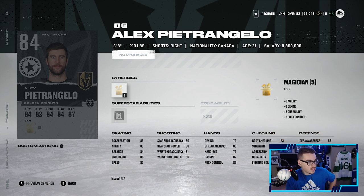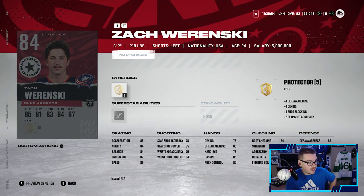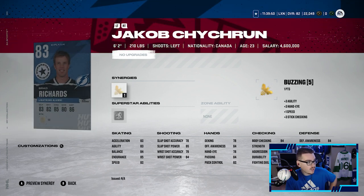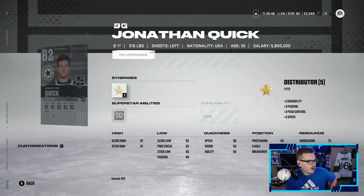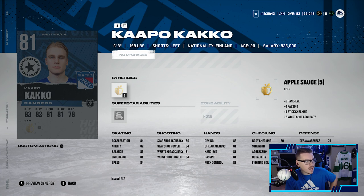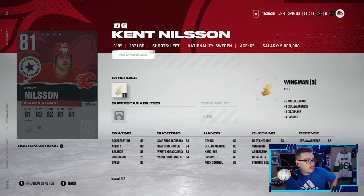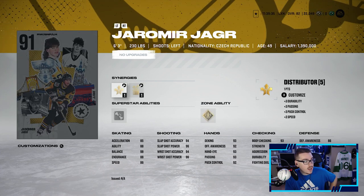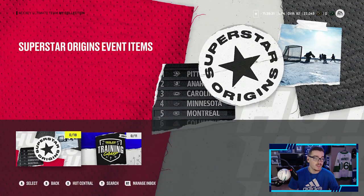We also got Petrangelo at 84, Sveshnikov at 84, Zacharinski at 84, TJ Oshie at 83, Brad Richards at 83, Jacob Chychrun at 82, Jonathan Quick at 82, Kapanen, Evgeni Nabakov, Kent Nielsen, Frederik Olofsson, and we're back to Jagr. Some pretty decent cards — a pretty good event to say the least.